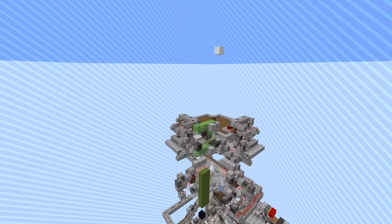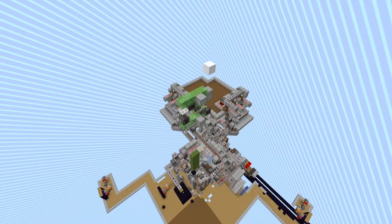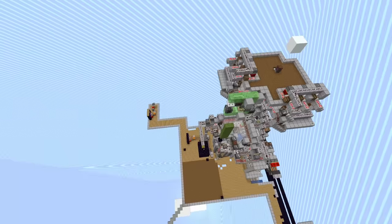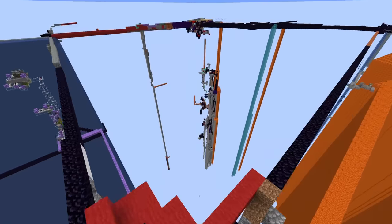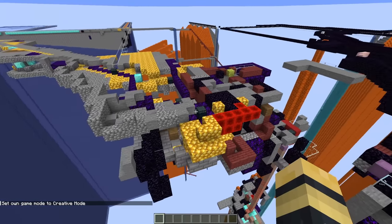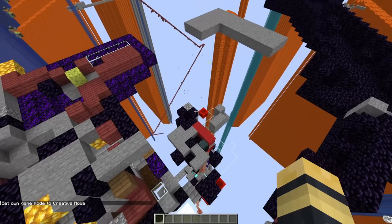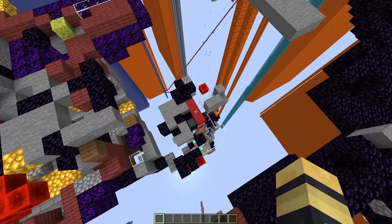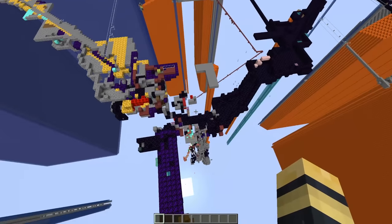Oh my god, is this thing actually still working? That is insane. It's deposited the payload and once it reaches the bottom it's going to fire. Let's go to where the target is — I think it's targeting roughly the center here. Yep, there was definitely an explosion here. I think the cannon is still working!